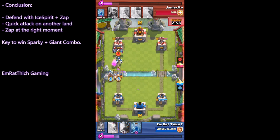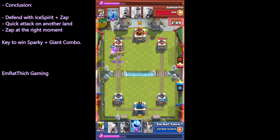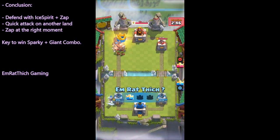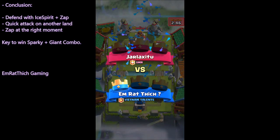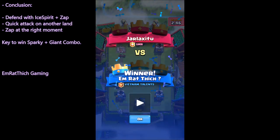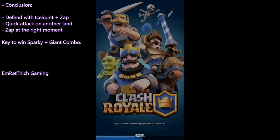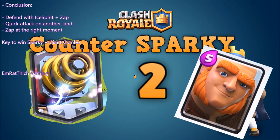Dangerous! Now attack — quick Zap. Good job! In conclusion: defend with Ice Spirit and Zap, quick attack on the other lane, and Zap at the right moment. These are the keys to winning against the Sparky and Giant combo. Thank you, see you!